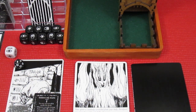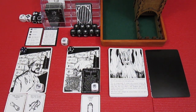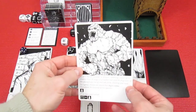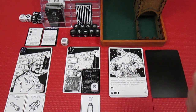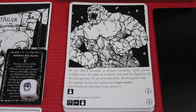We'll do one more encounter this episode. If we somehow win this scenario given how we started, that would be epic. The Tailor is active again. We've got a rock beast — as you hurry onward, a distant rumbling sound grows steadily closer, surges to a sudden roar, and the flagstones of the passageway rise up and take form blocking your way.